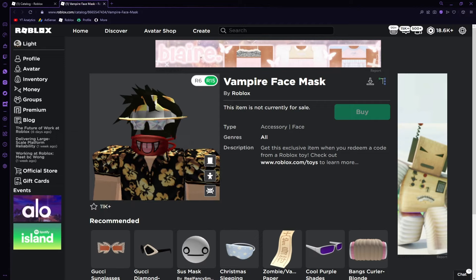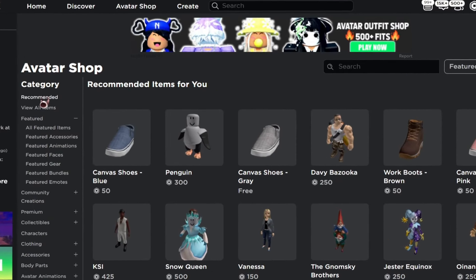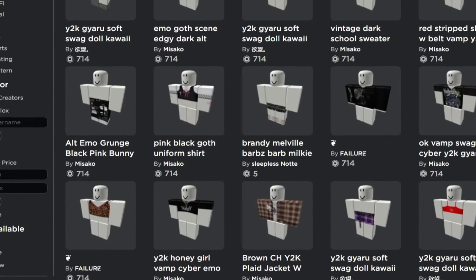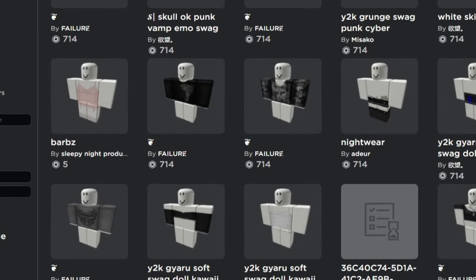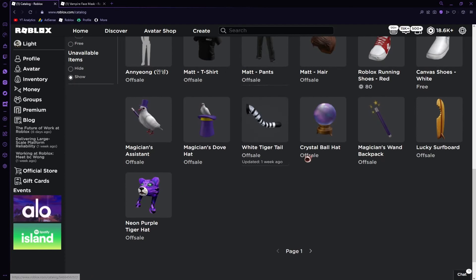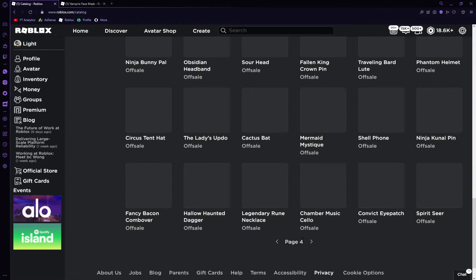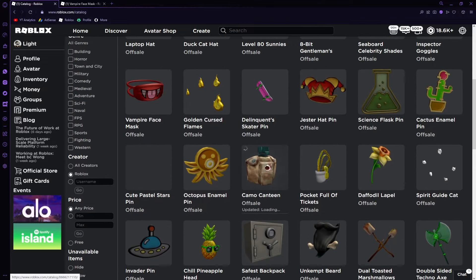It is pretty simple. The description explains how to get the item, but firstly I'll show you where you can find this item in the avatar shop. Click on view all items, set the relevance to recently updated, scroll down, show unavailable items, and then set the creator to Roblox. Then you just need to go to page 4. Keep going through these pages until you're on page 4 right here. Scroll up and you'll see the item right here — the vampire face mask.